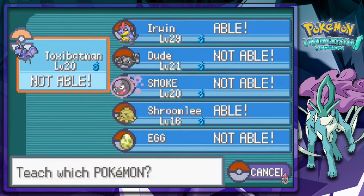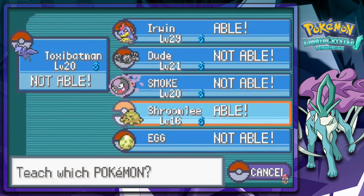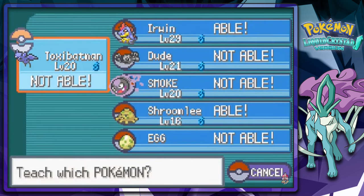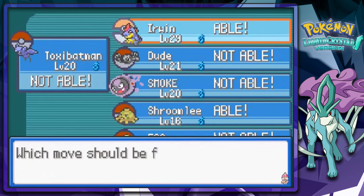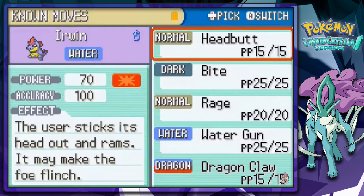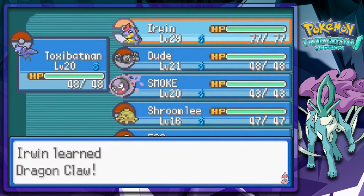Erwin can learn it and Shroomlee can learn it. I'm going to teach it to Erwin because eventually he's going to learn Ice Punch, I would like to think. Let's go ahead and take away Rage. There you go — we got ourselves Dragon Claw.